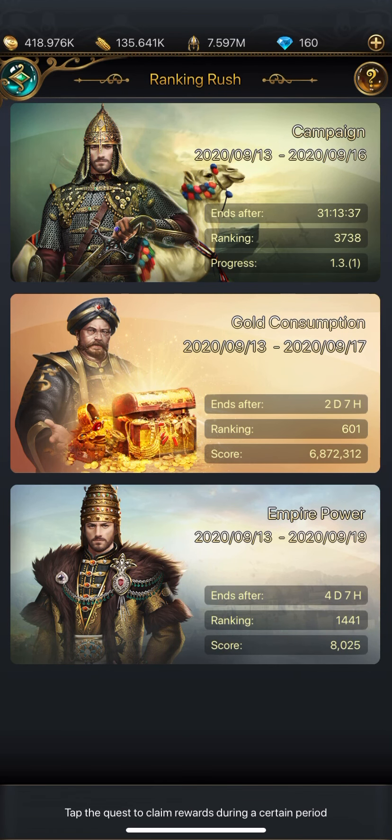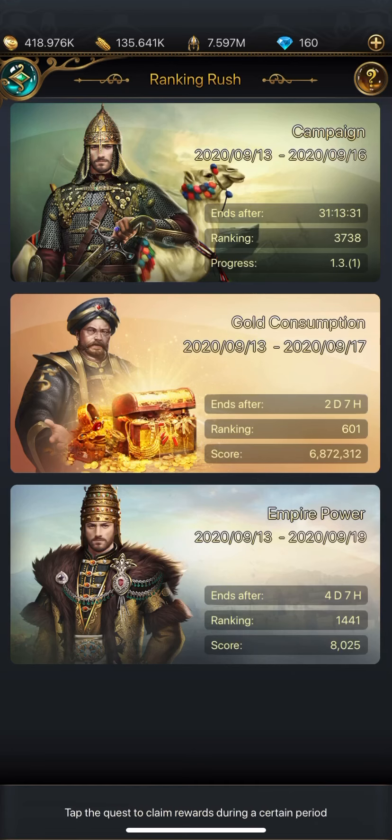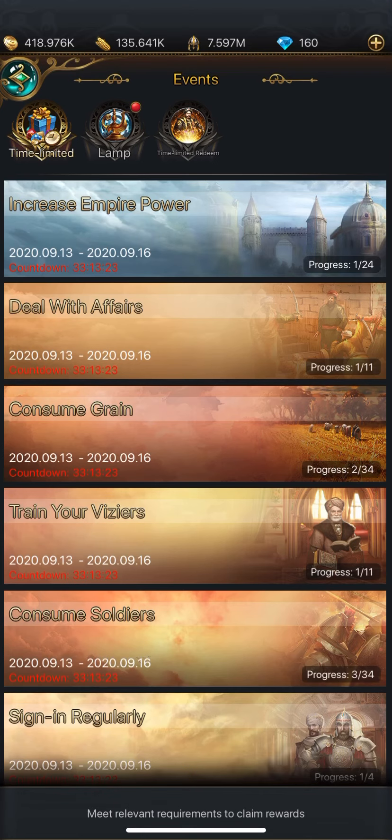Then you've got Empire Power, which is leveling up viziers, giving them badges, and also using books. That covers events and time-limited rewards.